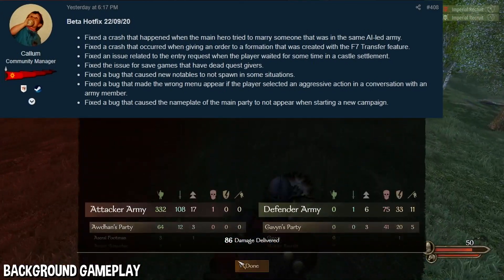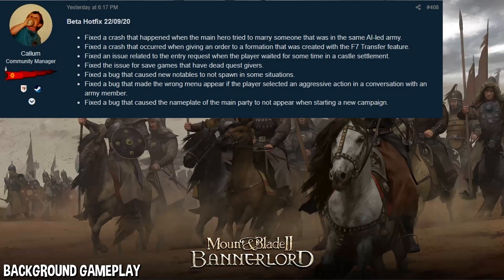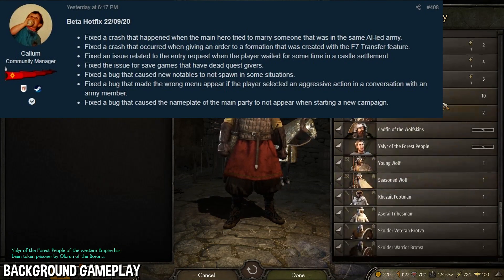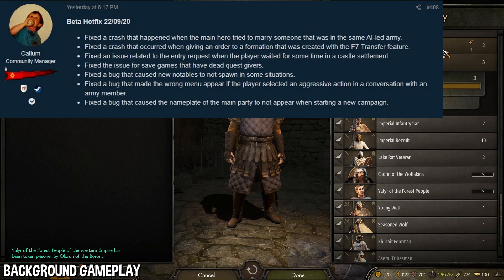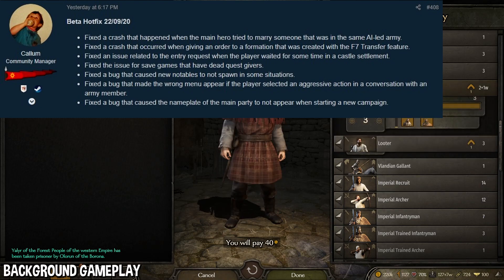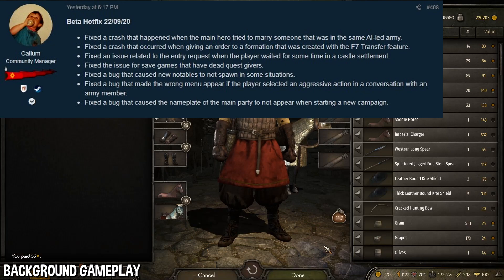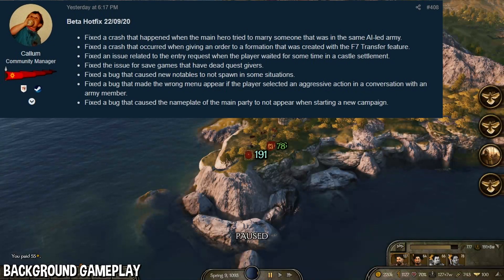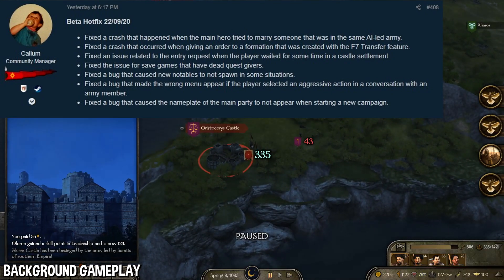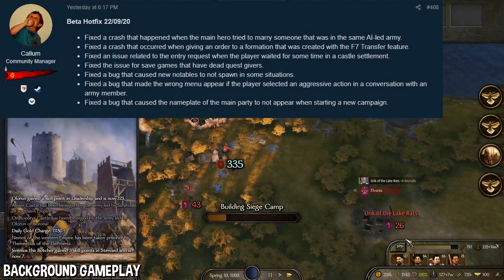That is all for the 1.5 live patch. The rest of the changes — three remaining — are for the 1.5.2 beta only. First, they fixed a bug that caused new notables to not spawn in some situations. We did receive a version of this fix on the live patch, but now there's a newer version on the beta patch. There was a problem with new notable spawns not actually happening, or them dying off and disappearing, and a bug was fixed again because another one had popped up.